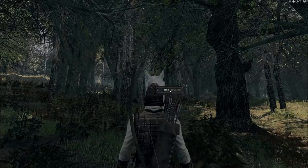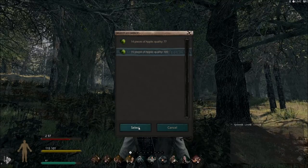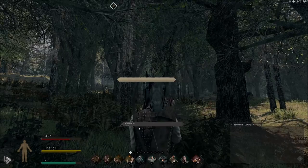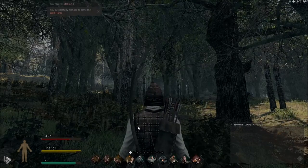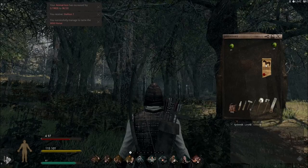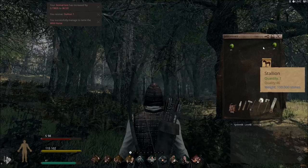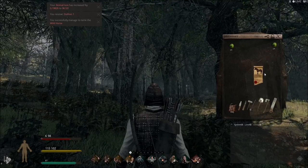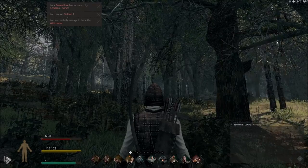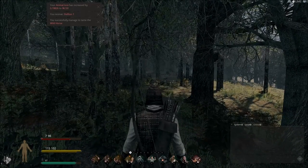I'm going to go ahead and take the option to tame — I'll choose my high-quality apples, and there we go. The horse disappears but appears in my inventory. He's a hundred stone, so make sure you have a hundred stone of weight left over in your inventory to collect him. I'm not going to worry about the other horse because I already have some.